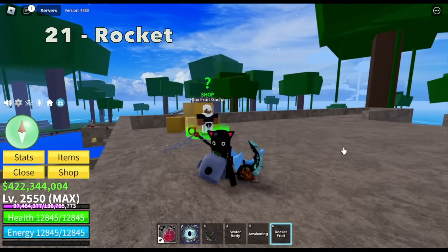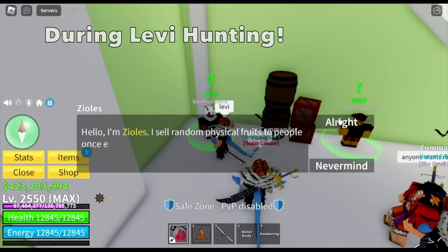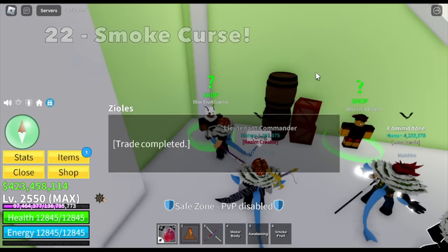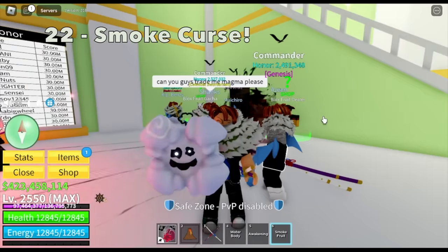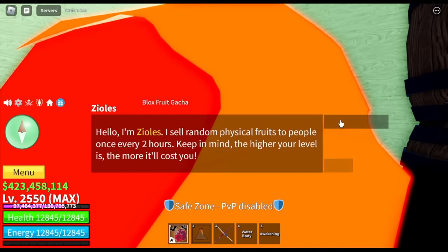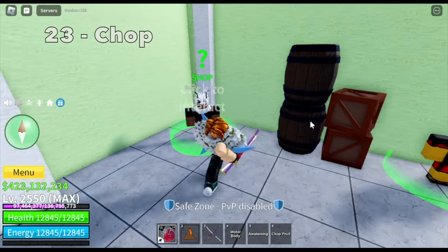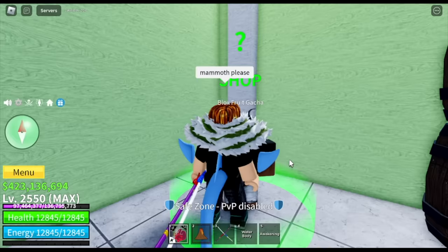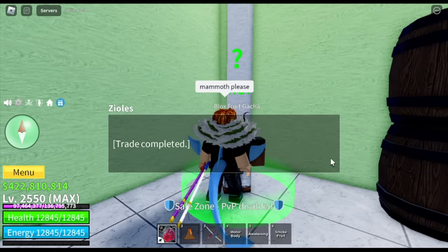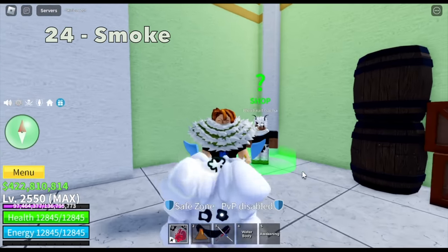Twenty-first fruit is the rocket fruit. Next clip — I went to the third sea because I'm doing Leviathan Hunt. For our twenty-second fruit, we got another smoke fruit. Do you think I have a smoke curse? For our twenty-third fruit — my favorite basketball player is Michael Jordan — we got chop fruit. So far we're getting bad fruits, especially this number 24, Kobe — another smoke fruit. Please, enough with the smoke fruit.